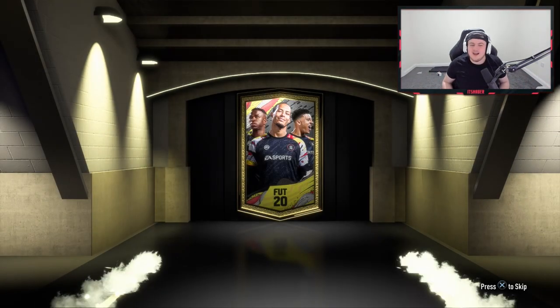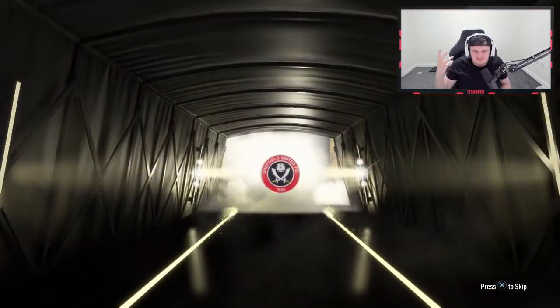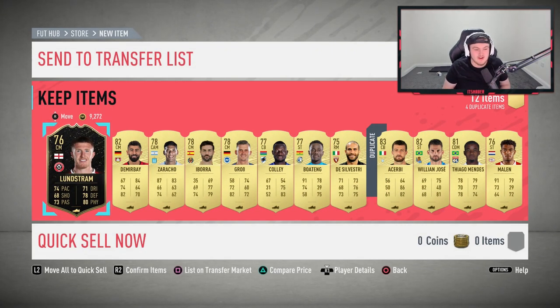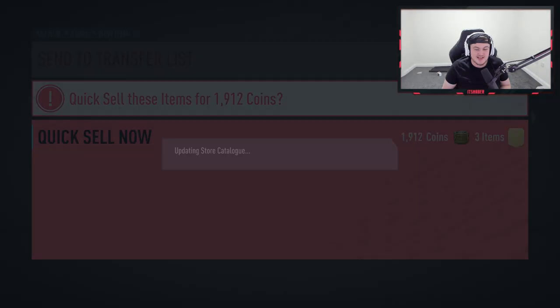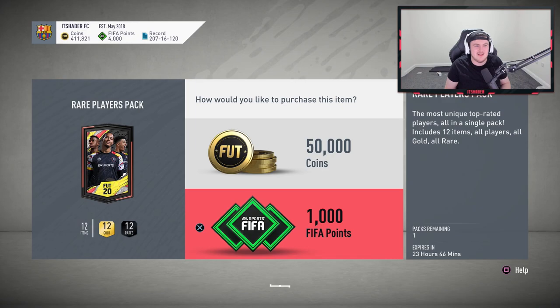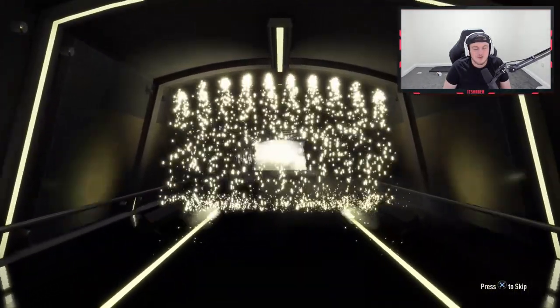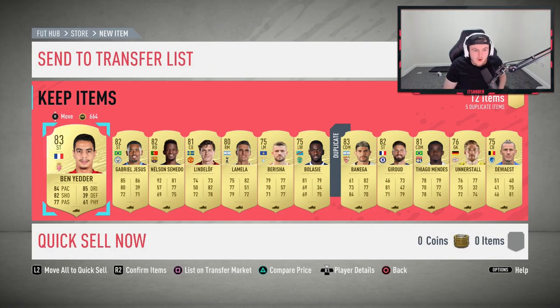Allan was one I really wanted. The next one's an inform — English center mid, it's Lundstrom. Allan and Edair Milito are the ones I really want. Denzel Dumfries would be the absolute best to get — I've actually got a Dumfries shirt in the other room! Last of the 50k packs — another board, Argentinian CDM, it's Banega. He's up a little right now, which is nice.